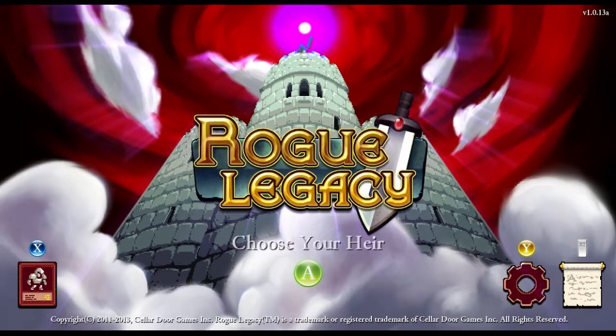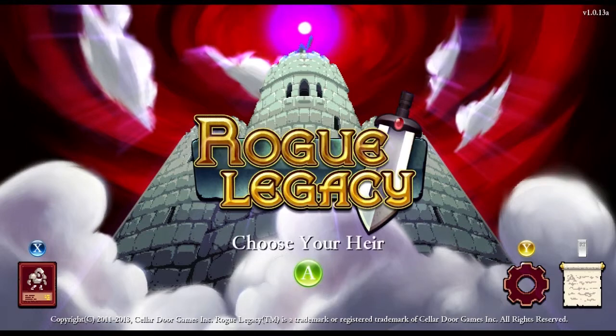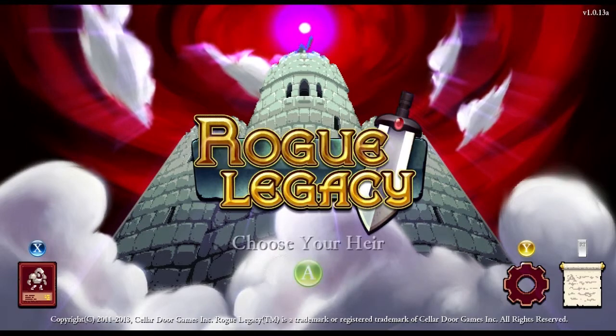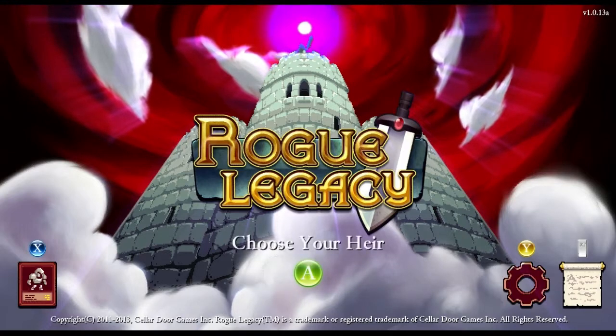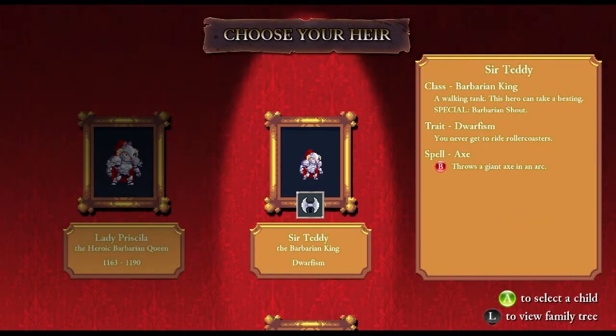Hey guys, welcome back. It's now episode four of my let's play of Rogue Legacy. Last episode I decided to show you the boss for a bit and that went predictably bad. So this time it's going to be a lot more grinding — try and get out of the castle a little bit more. I want to try and get out to the forest again or try and get down to that basement area.